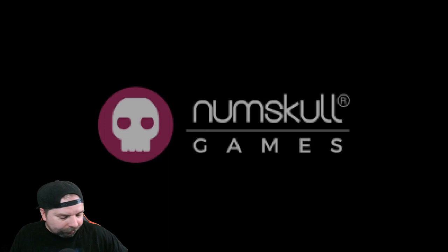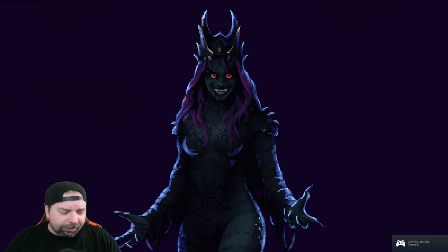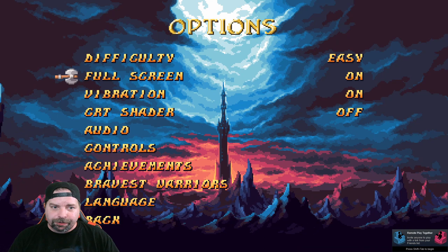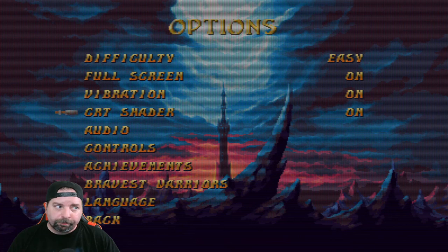This game is available on Steam, as well as Nintendo Switch, PlayStation 4, and Xbox. Let's give a quick tour of the options. Under Options, we can change the difficulty, full screen, vibration. Oh, look at that CRT shader — it's actually pretty good. It's got scan lines, vertical and horizontal. You can also adjust the audio and adjust the controls.